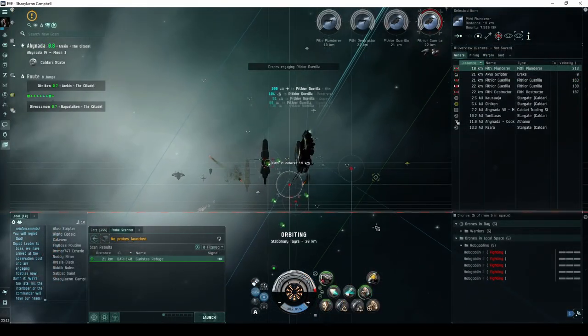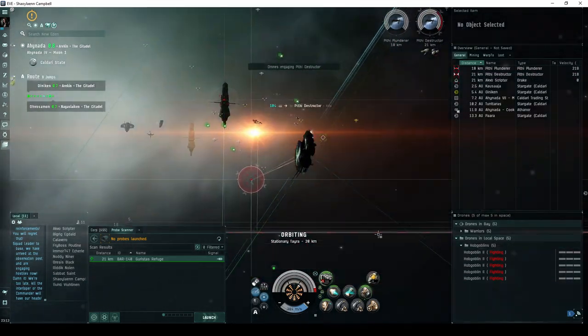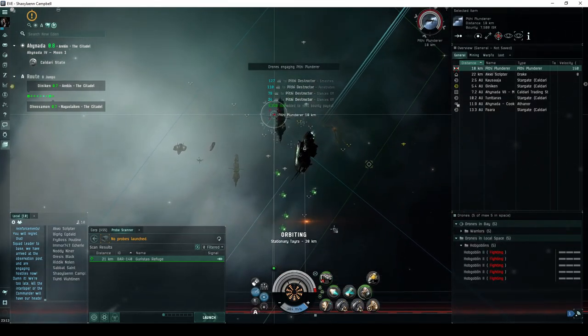Many larger ships can actually be a detriment, as their lock times tend to be too long to compete against frigates or destroyers. If you're out in a cruiser class ship or larger, I would recommend either an Orthrus, or a ship with a supply of auto-targeting light missiles.